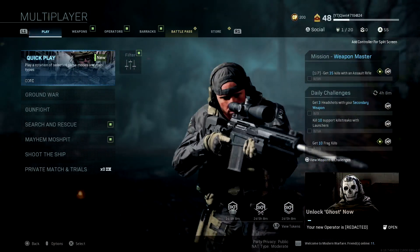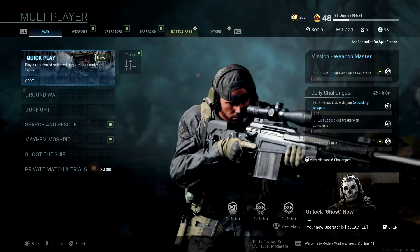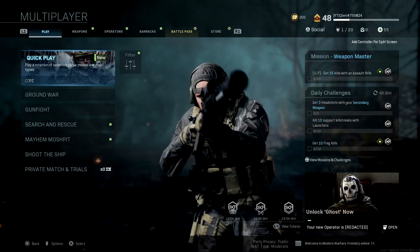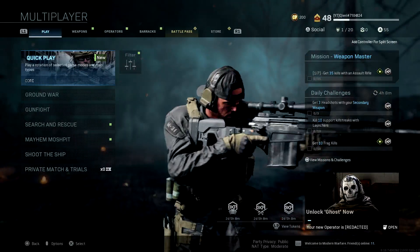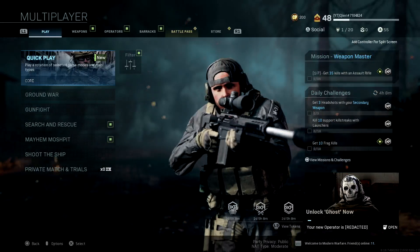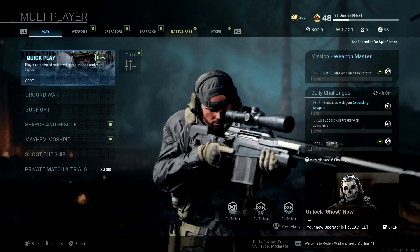On Xbox One, you want to press the Home button, go to Settings, then go to Network, then Advanced Settings, and you can see from there which NAT type you have. If you want to change your NAT type on Xbox One to NAT type Open, go back to Advanced Settings.